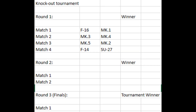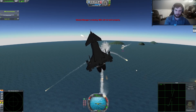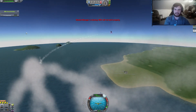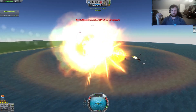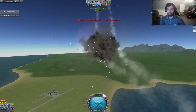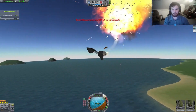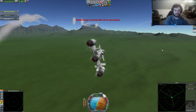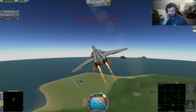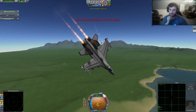Round one was very interesting. The F-16 came out on top of the Mark 1 fighter in a landslide with an impressive 3-0 score. The Mark 3 defeated the Mark 4, which was expected, but the Mark 4 did better than anticipated — there were some self-caused casualties, and the score came out 3-2 in favor of the Mark 3. The Mark 2 came out swinging against the Mark 5 with a 3-2 victory. For the last fight in round one, the F-14 versus the Su-27 was not even close — 3-0 in favor of the F-14.